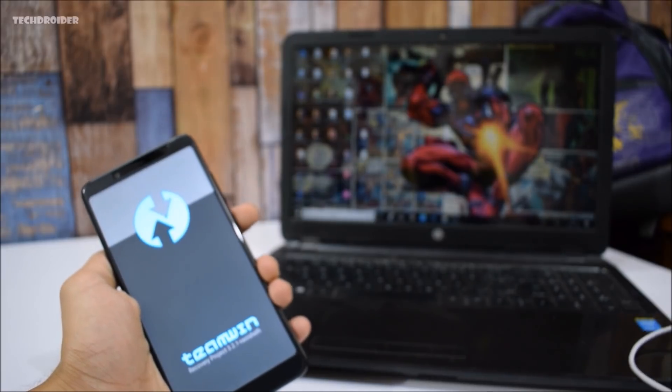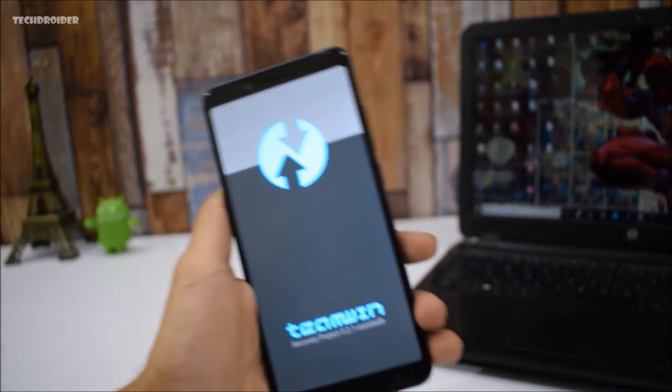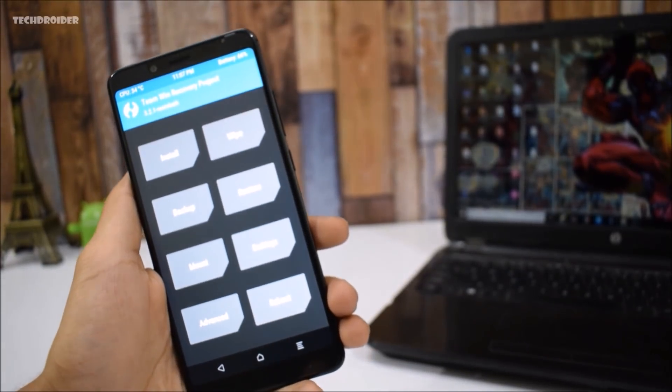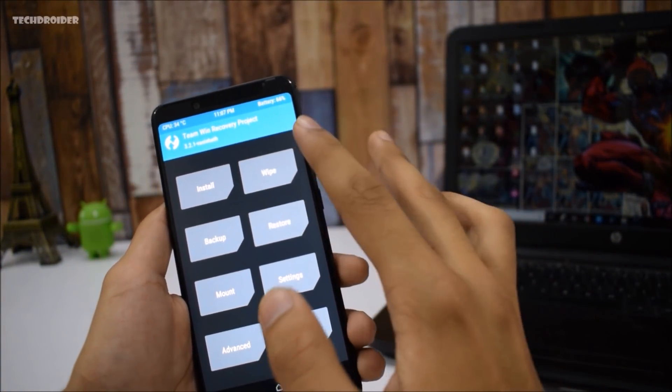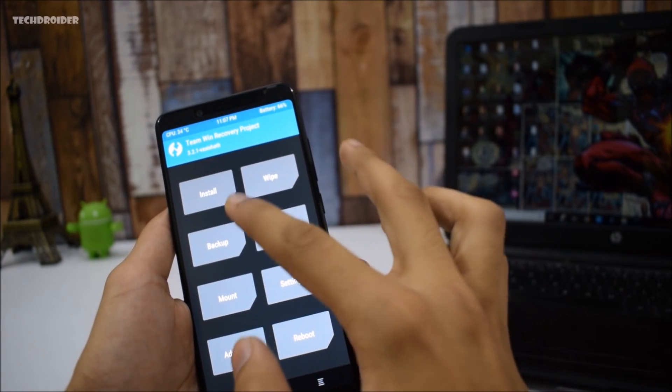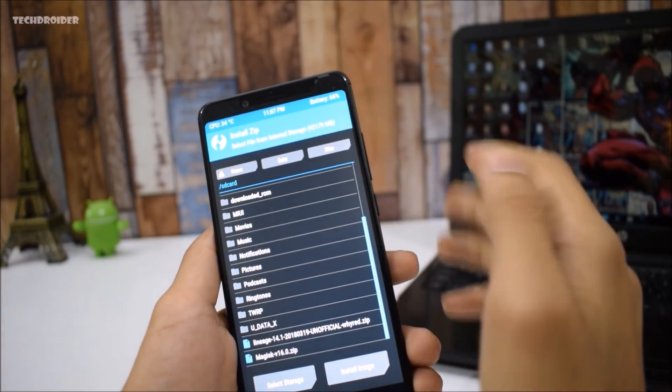You can now remove your micro USB cable. In TWRP you have tons of options — you can install any custom ROM, wipe your data, or create a backup. Now I'll show you how to root the Redmi Note 5 Pro.